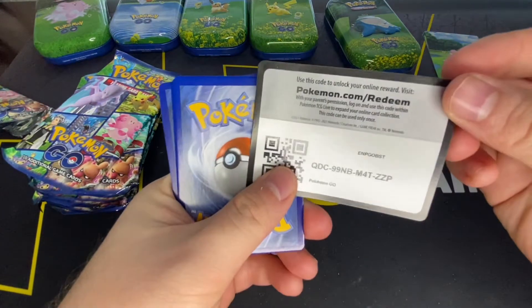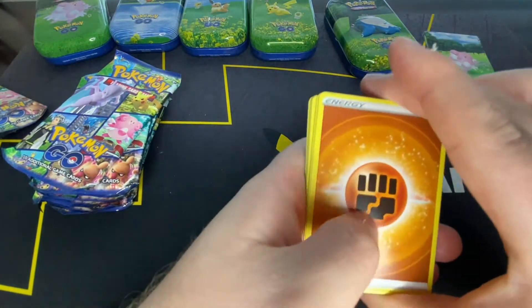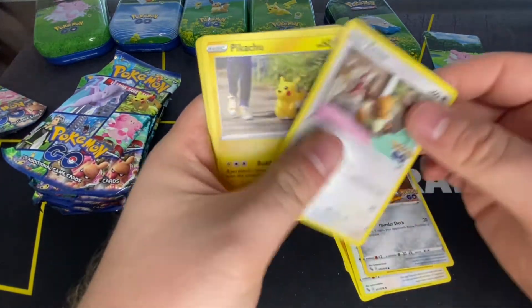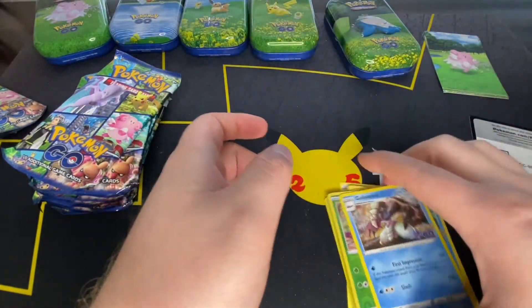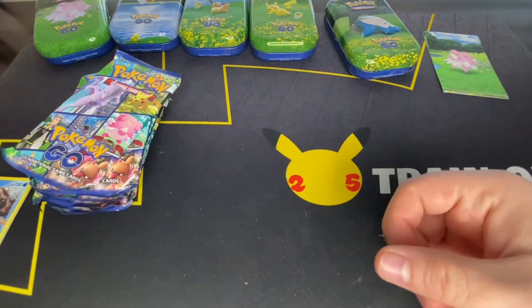Code card. Let's hope for some good pulls. Fighting Energy, Soul Rock, Spark, Chansey, Meltan, Eevee, Pikachu, Squirtle, Barraskewda, Bulbasaur, and Golossopod. Nothing in particular special there.